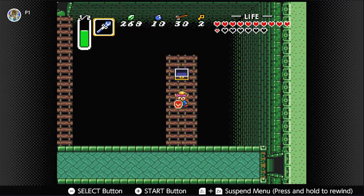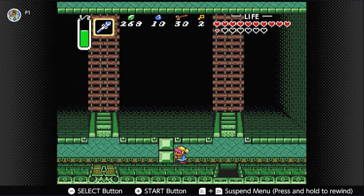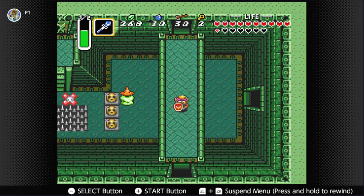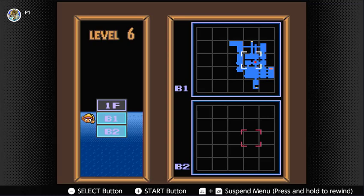No, it's a key. I love having the map in Zelda dungeons because it makes it so much easier to find out where you're going. I need the big key to get through there — I don't have that yet. I don't have much in the way of anything.